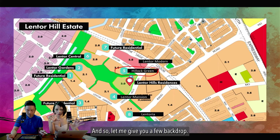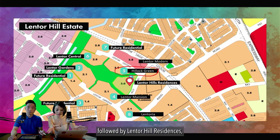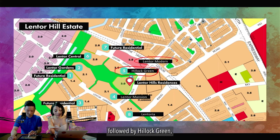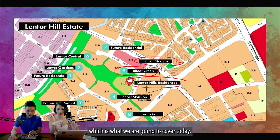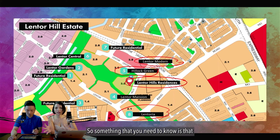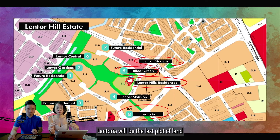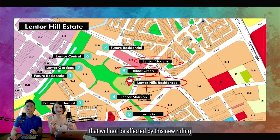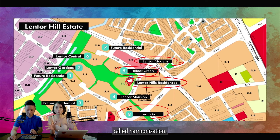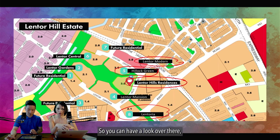Let me give you a few backdrop. Lantor Modern was the first to launch here, followed by Lantor Hew Residences, then Hew Lord Green, and then Lantoria, which is what we are covering today. After this, there will be Lantor Mansion. Something important to know: before Lantor Mansion is launched, Lantoria will be the last plot of land not affected by a ruling called harmonisation, which we will explain in other videos on our channel.